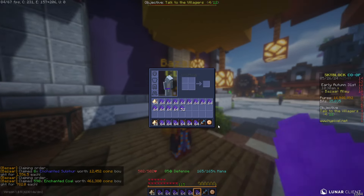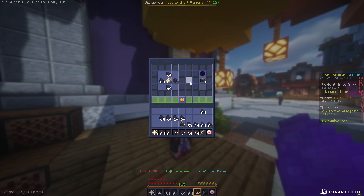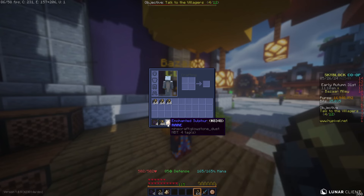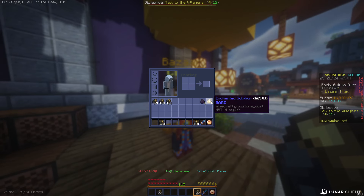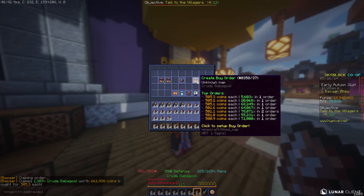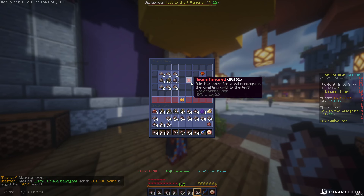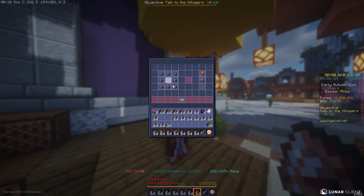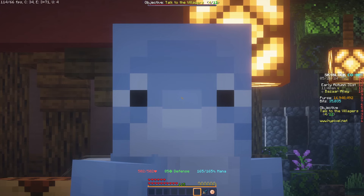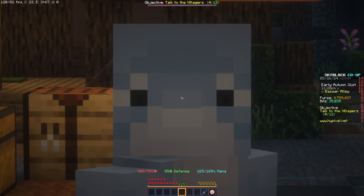After a few minutes our Sulfur and Coal filled, and we're waiting on the Gabagool. We need to turn the ingredients into Sulfuric Coal using the crafting recipe. Once the Gabagool fills we combine it all and craft Crude Gabagool, then fully surround it in the crafting grid to turn it into Fuel Gabagool. We now have all our Fuel Gabagool and we'll wait for the full order to complete before moving on.